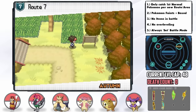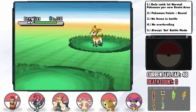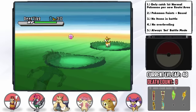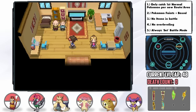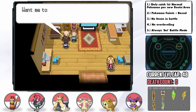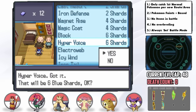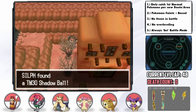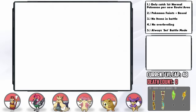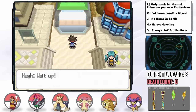North of Mistralton on Route 7, we get our Deerling, which I catch and nickname Caramel. Going to leave him in the PC for now but we'll definitely use him later. In Lentimas Town, the Move Tutor teaches Delcatty Hyper Voice — a great special Normal move — and also Icy Wind, which might come in handy. We also grab the Spell Tag and the Shadow Ball TM.